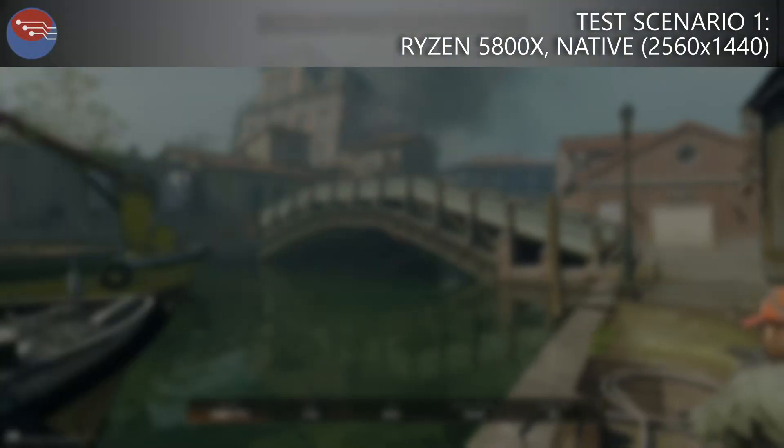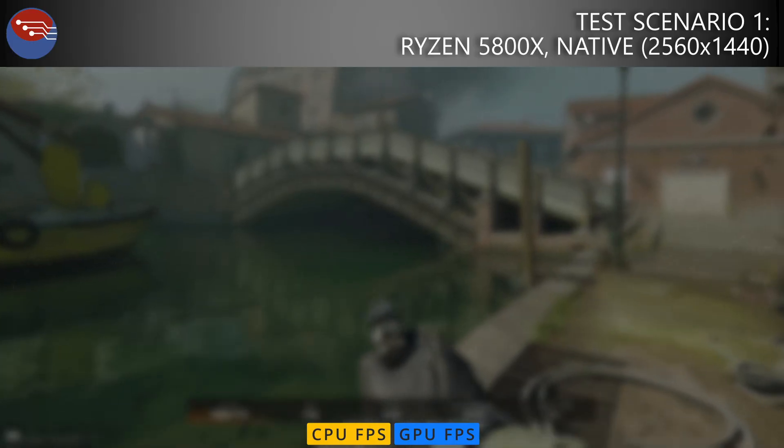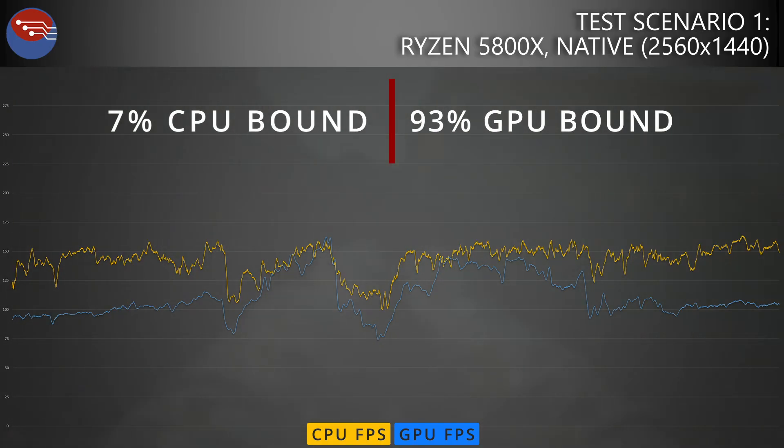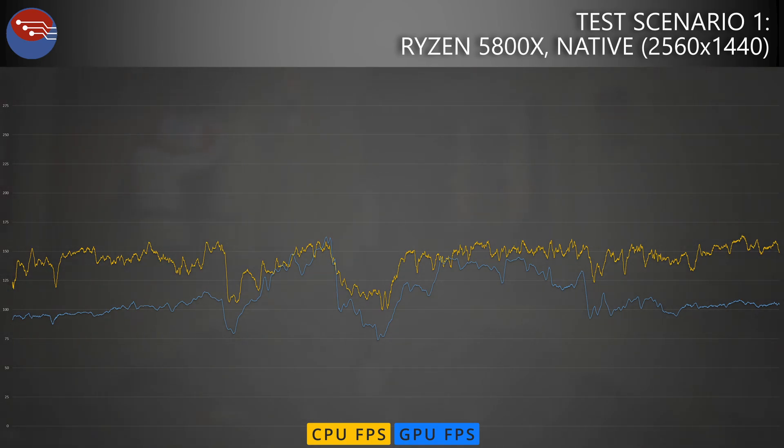In the first test with the 5800X running at native 1440p, we see a fairly healthy distribution. The system was 93% GPU bound and only 7% CPU bound. Looking at the graph, the yellow line represents CPU FPS and the blue line represents GPU FPS. The blue GPU line is lower and is the limiting factor for most of this test run — which is the expected result when running at a higher resolution, as your system becomes GPU bound.